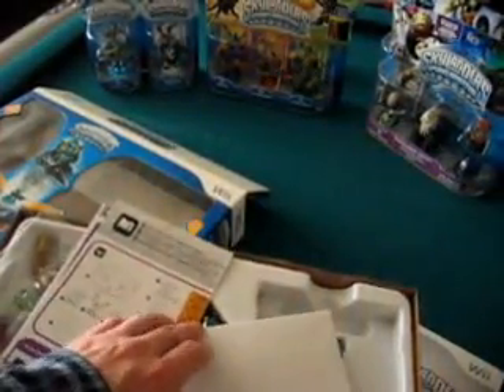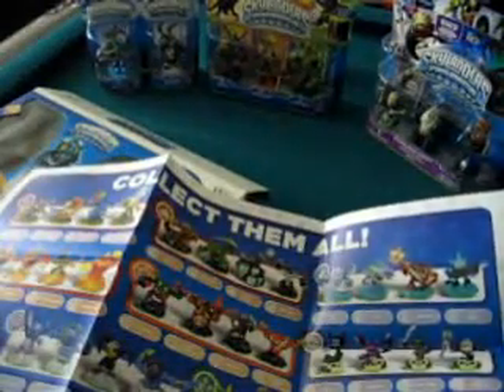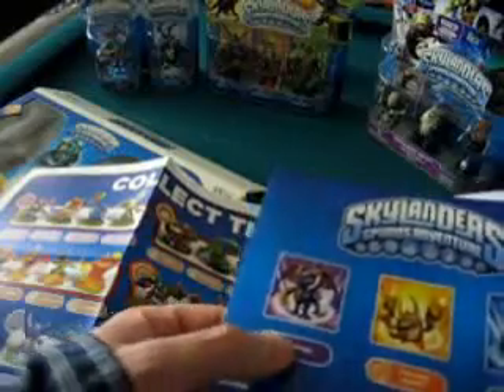So here we've got Gill Grunt and Trigger Happy for our starter pack. This right here is your code that you can go to skylandersgame.com and register. These items here look like stickers — we'll call them stickers. This is a nice little checklist where you can track all 32 characters. It's got Spyro, Eruptor, and Trigger Happy shown, so you can pull a sticker off and place it over the character's name to track your collection.